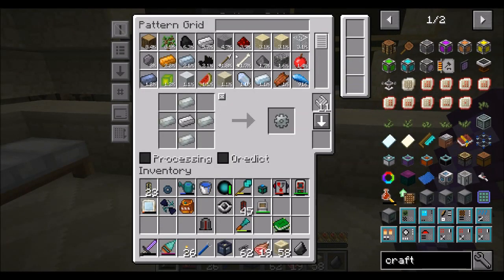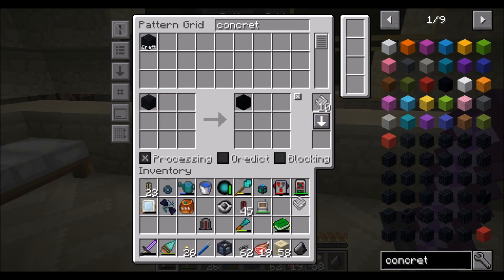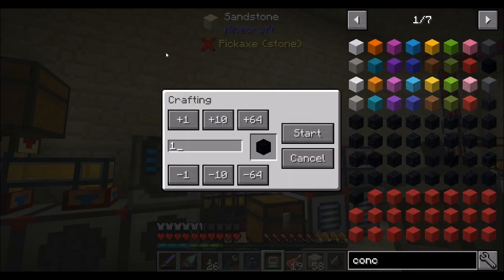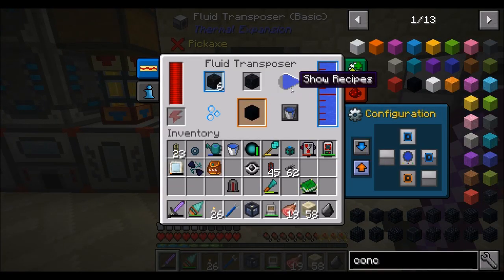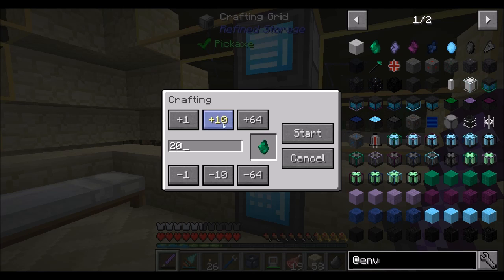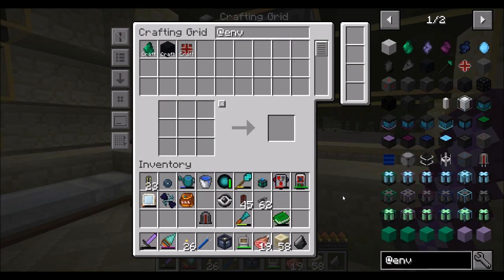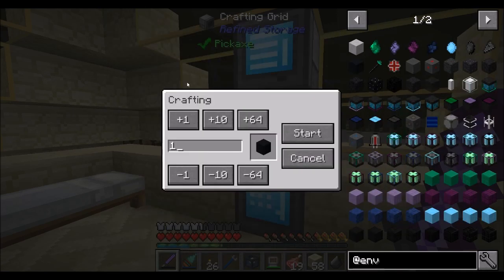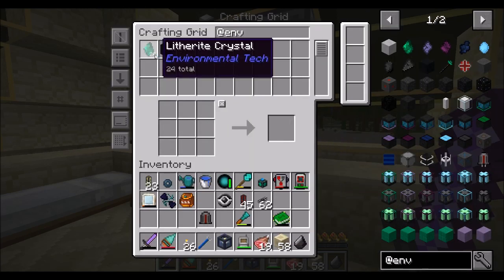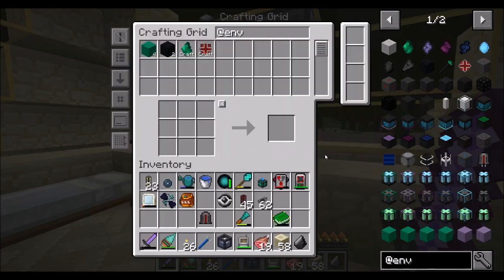Now we can teach this recipe for concrete — black concrete powder becomes black concrete when placed in this machine. In theory, I should now be able to request, let's say, 36 of these. It's going to process everything it needs to process. And if I ask for two interconnects, you should be able to craft that. These guys are being made.